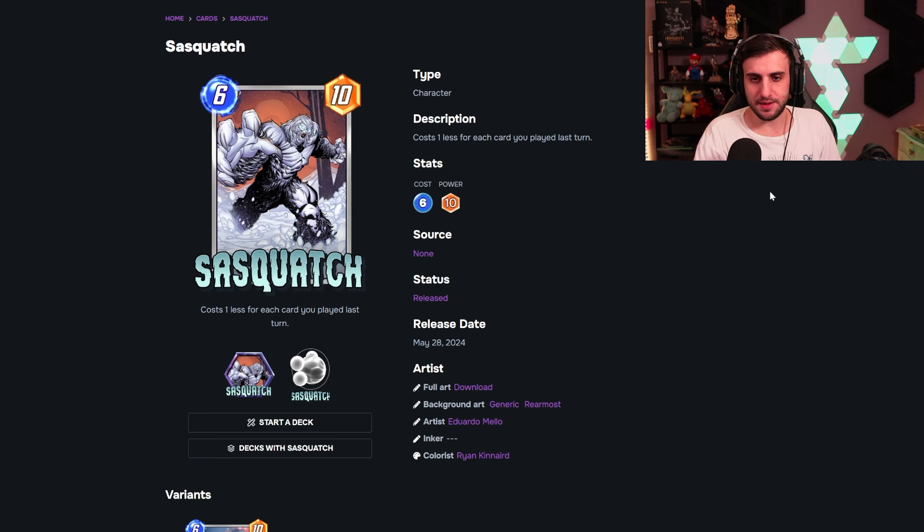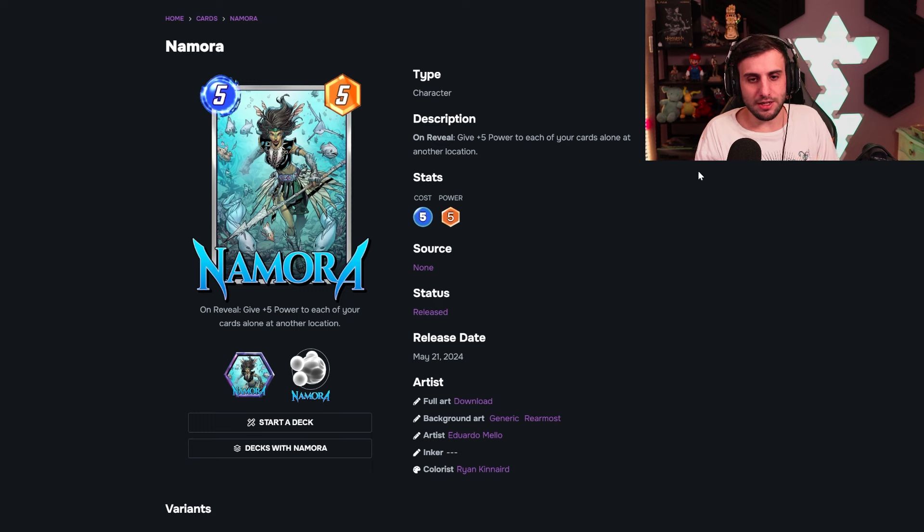Moving on to Sasquatch — this one I'm personally very excited for. It costs one less for each card you played last turn, so in a bounce deck that can play a lot of cards in one turn, this can end up being very cheap. Mysterio alone plays three cards in one turn — combine that with a few other cards and Sasquatch could play for almost free. A six-ten does play around Shang-Chi at ten power, so watch out for that, but it gives you a nice big body to throw down on the final turn for great value.